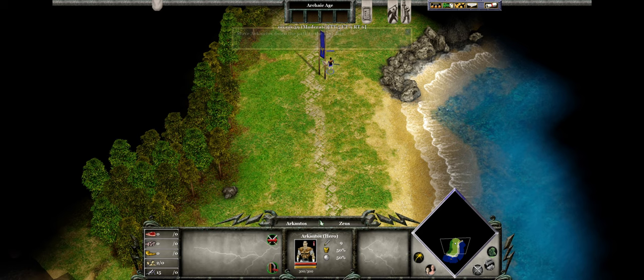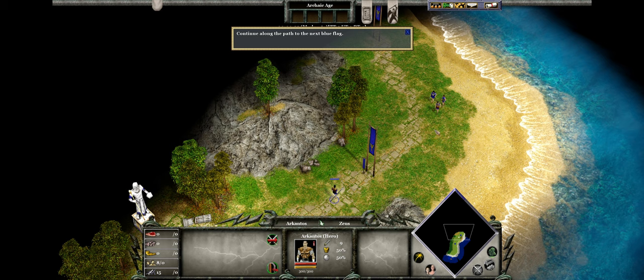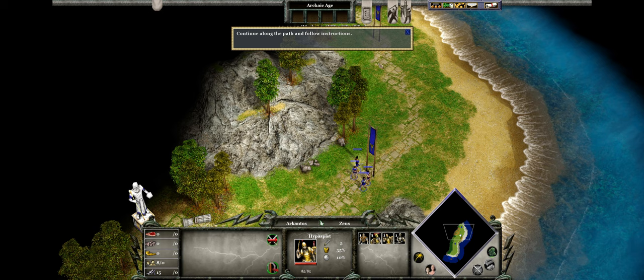Move your mouse to the top of the screen to scroll the view in the main game window to the next flag. Right-click the ground. Here come the other Atlantean warriors. Drag a box around Arkantos and the other men. All of the hunters are now selected and will move in a group. Continue down the path to the next flag.